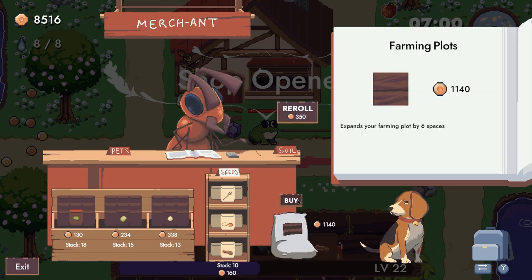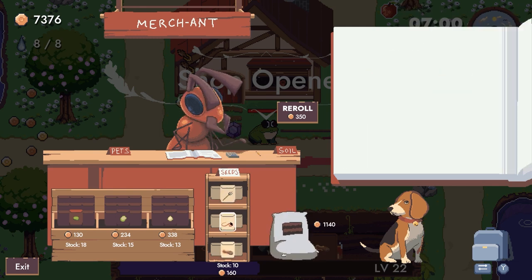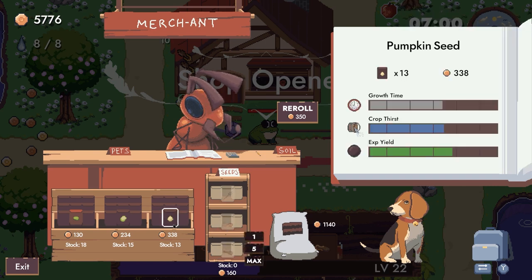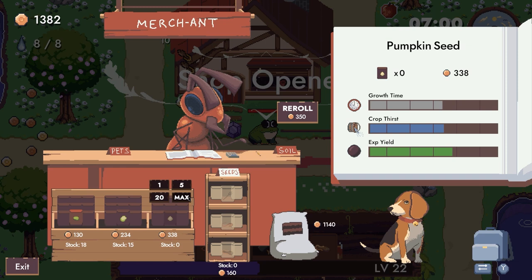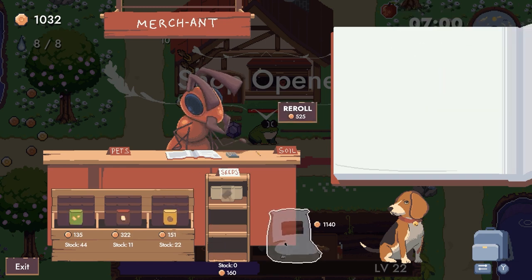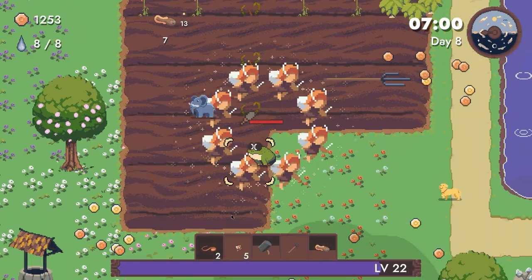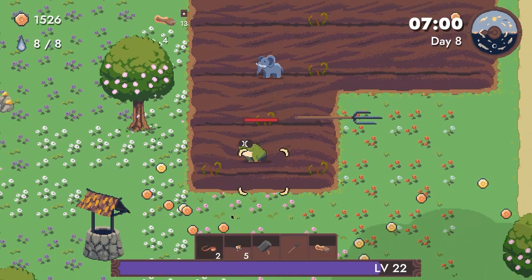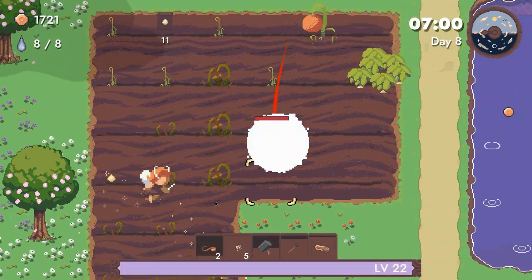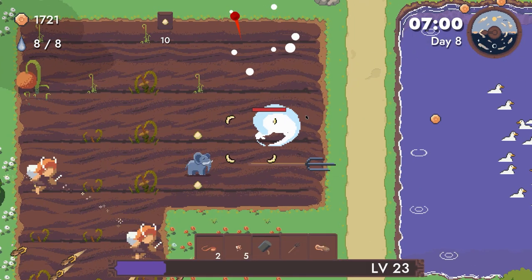I'll buy two plots. What should we try and upgrade? Pumpkins are always good. No pets though — I'd like some pets. Wisdom, crit chance — always good.